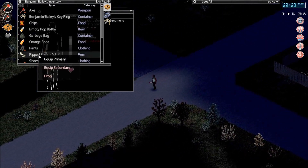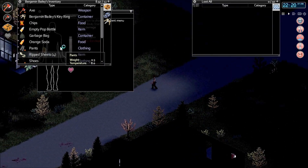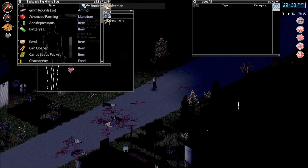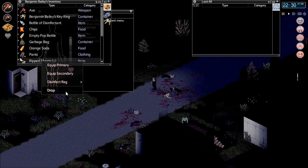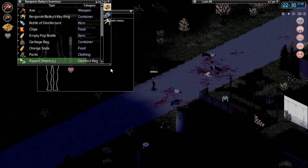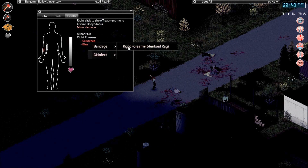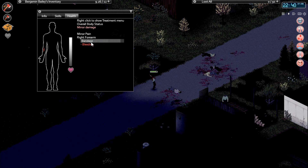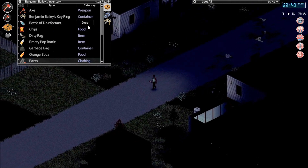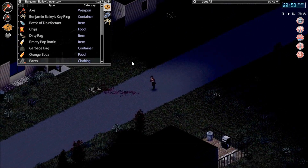Let's go ahead and sterilize another sheet. We still have four ripped sheets. Let's get the bottle of disinfectant and disinfect another rag — one disinfected rag. Let's go ahead and change this bandage. Scratched and bleeding — we're just going to bandage it back up; it's already been disinfected once. I think we're good there. Now we've got a new clean bandage on it. We are going to need some food here soon so we can get our healing rate going — we are a bit damaged.